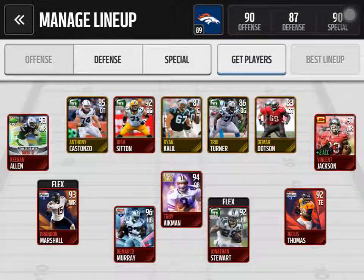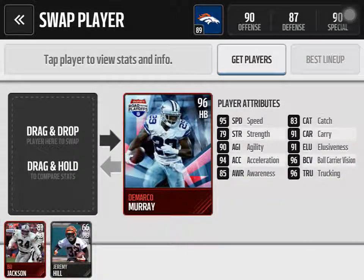Next, my running game. You want to have a fast running game — if you don't, you'll find it harder to run the ball. You also want to have a good balance between speed and trucking, because trucking will be able to blast through players. But generally when you have good speed, your trucking tends to go down, or vice versa. In this case, DeMarco Murray's is a perfect balance, so that's why I love that card.